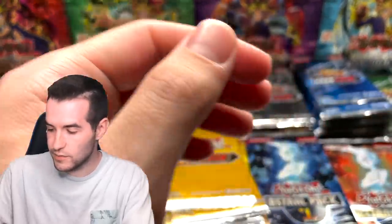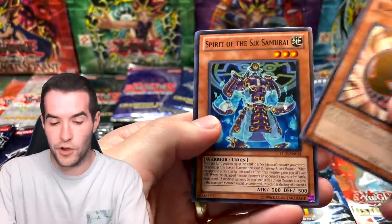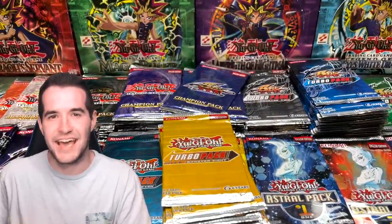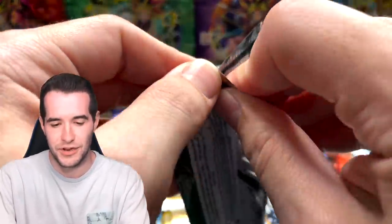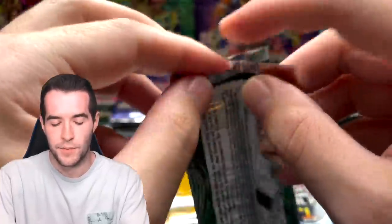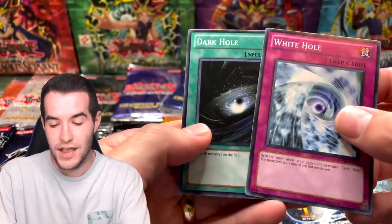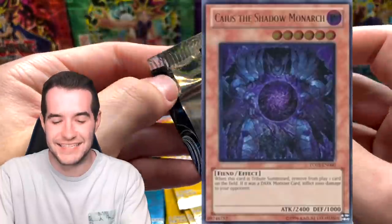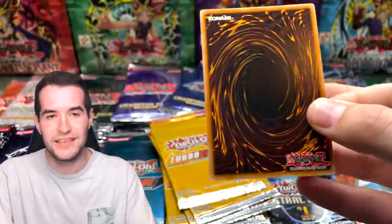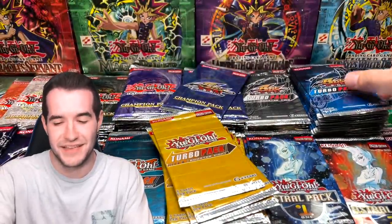Another Turbo Five: Black Salvo, Spirit, and Torrential Tribute again. Thanks to Kaz for sending these in — it's a lot of fun to open. Hopefully we can get him something good. White Hole — that was a super in the original TP1 — Dark Hole in the same pack, and Swallow's Nest. Turbo Pack Three: Kaius is in this one — Kaius is now worth like $250! It was maybe $50 when we were opening these. Gaiku and Saber Slash.